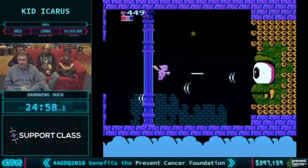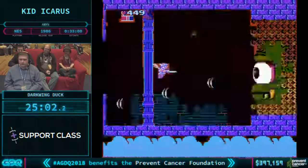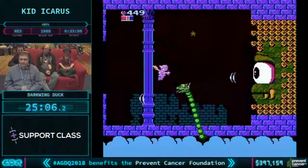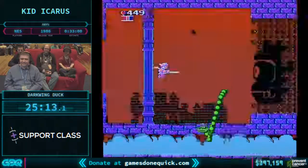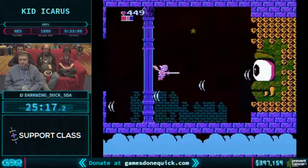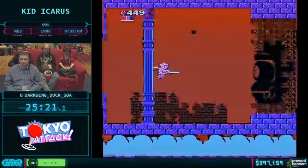I didn't know Spike Vegeta was in this game too — man, that's two games in a row. 51 shots into Medusa's eye will do the trick, and then time stops when Darkwing loses control of Pit.